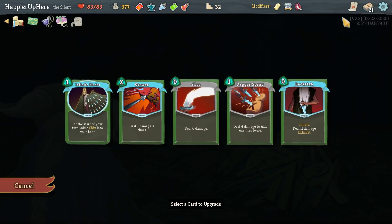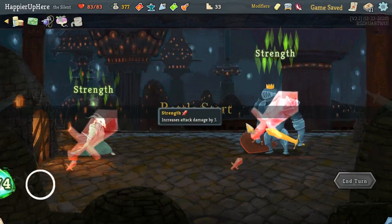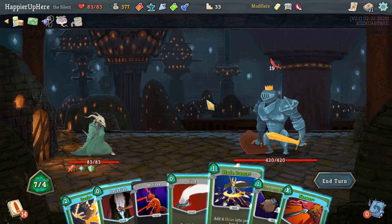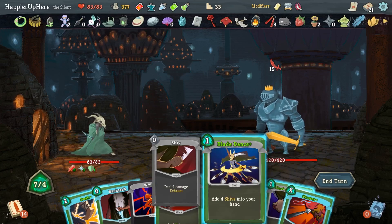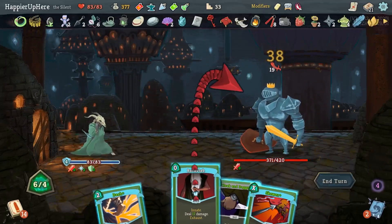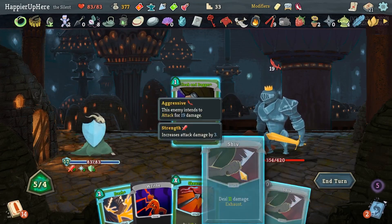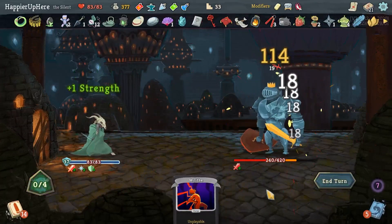Backstab, Infinite Blades — I could make Infinite Blades innate but I don't think it's super necessary. Let's upgrade the Skewer; I think it'll be a little more powerful. The Champ is attacking with 19 on turn one, so this time I want to learn from my mistakes and trigger the Shuriken and Kunai first. Let's do Slice first, Blade Dance, Shiv, Shiv, Shiv, Shiv, Backstab, then Dash. Cloak and Dagger to gain more strength and dexterity, then Skewer. That was a very good opening hand.